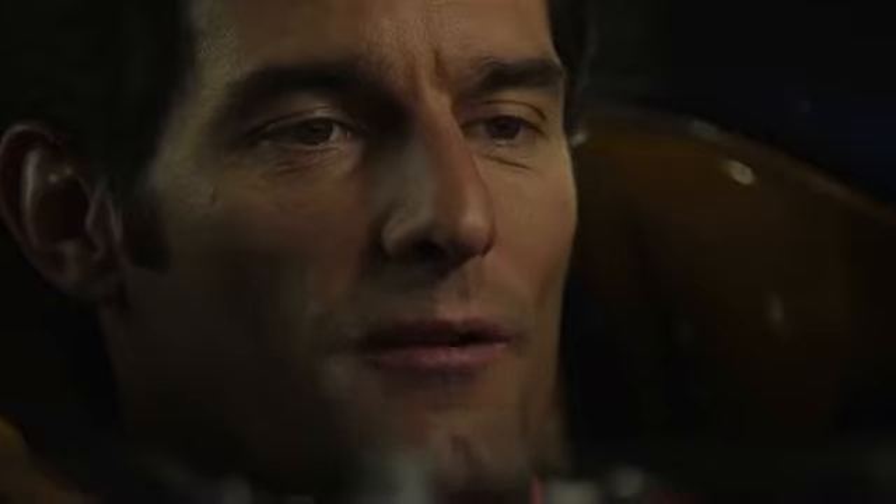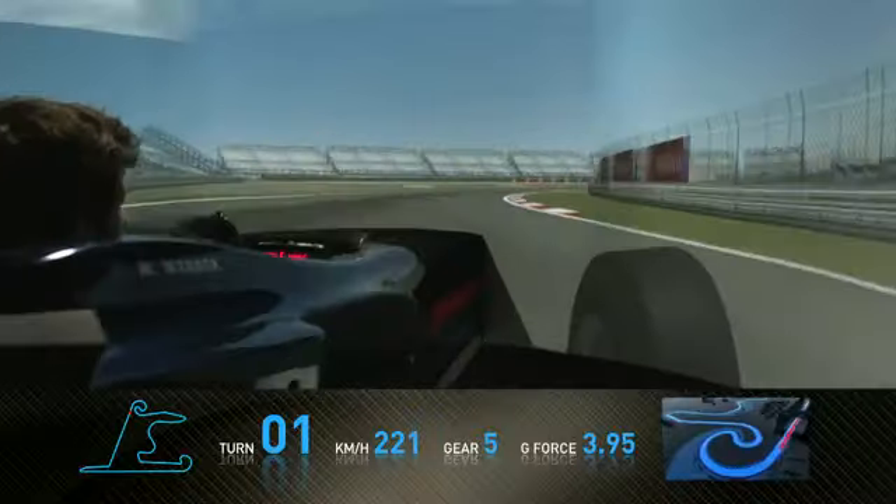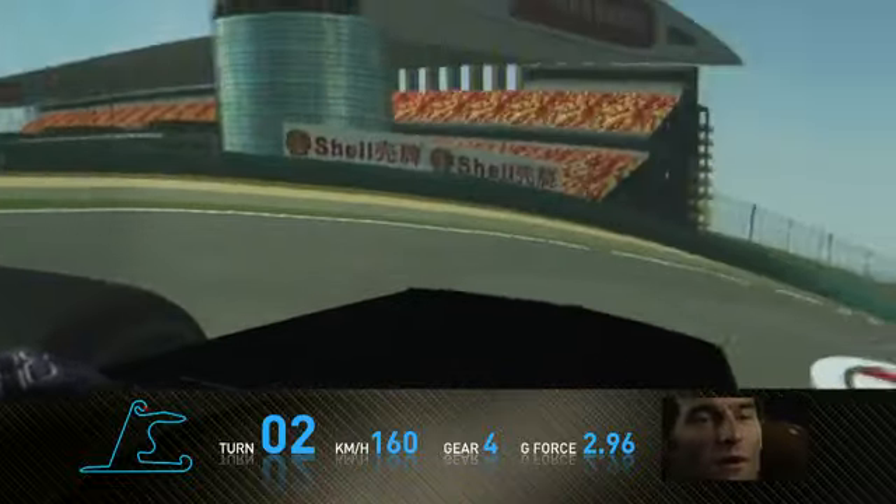Starting the lap here in the Red Bull simulator — the Chinese Grand Prix, Shanghai. First corner is very unique as it's incredibly fast on the way in, and then the further you go into the corner it tightens and tightens and tightens before you arrive at the apex, which is very tight.